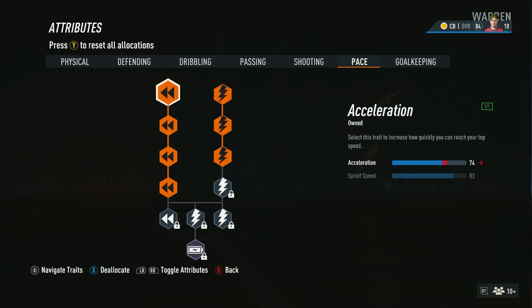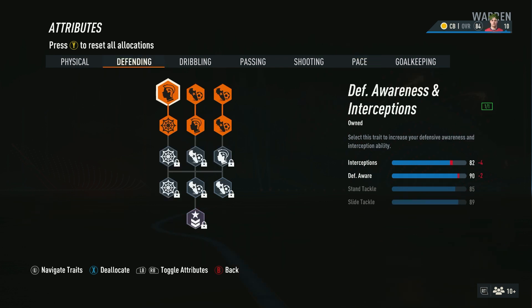Now when it comes to how you're going to spread your attributes out, you want to focus on pace immediately. Even though this game isn't solely based around pace, you still need it to be successful against pro club strikers that are 5'5. And then the second thing you want to focus on is your defending, so at the start put all of your attributes into pace and defending.